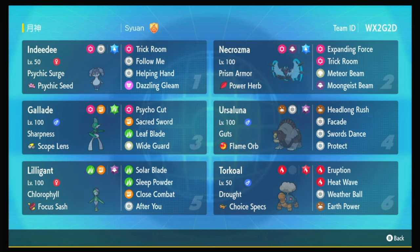Necrozma is in its Dawn Wings form, so it's fused with Lunala, making it a Psychic/Ghost type. It's our Psy Spam user and also has Power Herb Meteor Beam to get a special attack boost and blast through things that would stop you otherwise, like Incineroar. Indeedee is standard for a Psy Spam team.